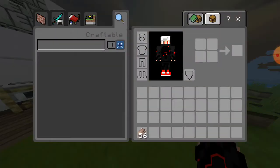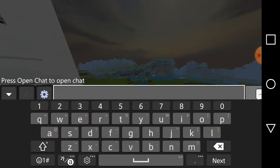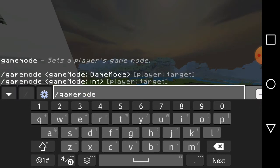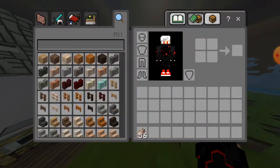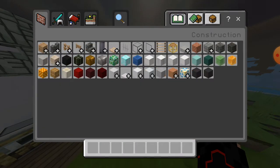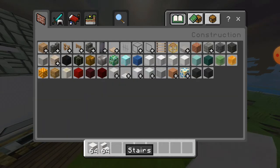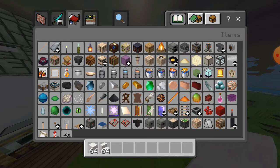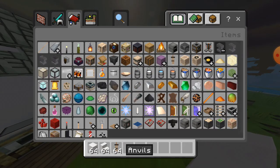Let's do this. We are in creative. So go ahead and grab our snow material. These materials guys require block of quartz, this quartz head, some armistens, some name tags, and also guys some anvils.